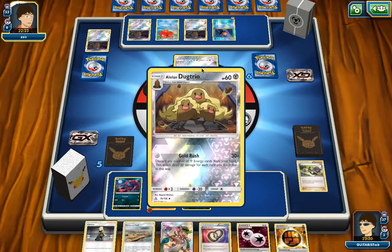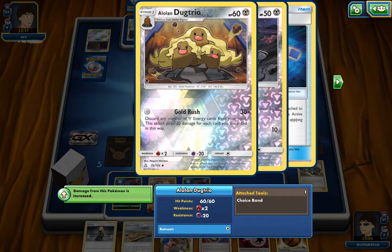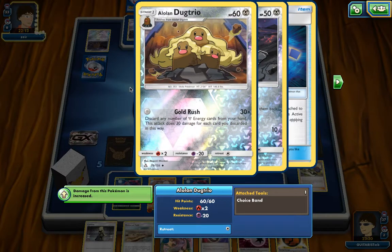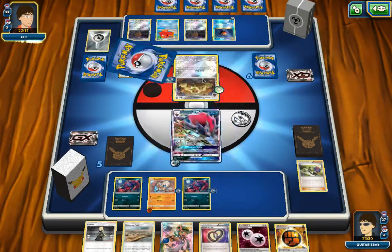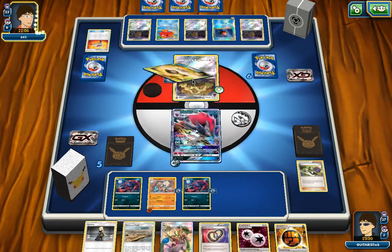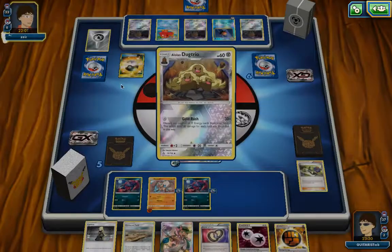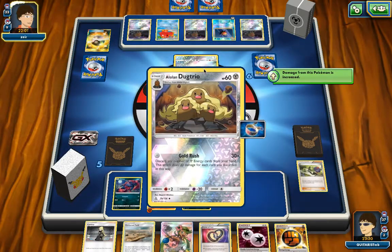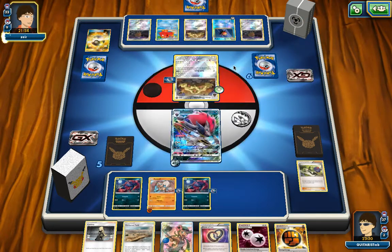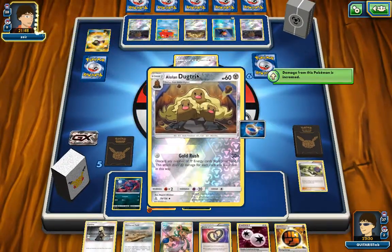Alolan Dugtrio — perfect, I can read what it does. Discard any number of energy cards from your hand, and this attack does 30 damage for each card you discard this way. That is a brilliant attack! Now I see they've built a deck around this card. How quickly can they discard? They're going to try to get Mount Coronet back. With Mount Coronet, this could be a very good deck.